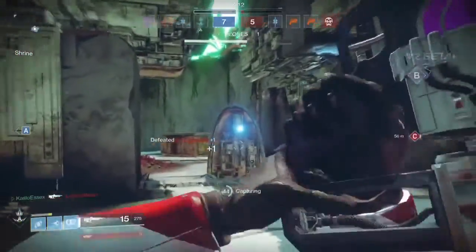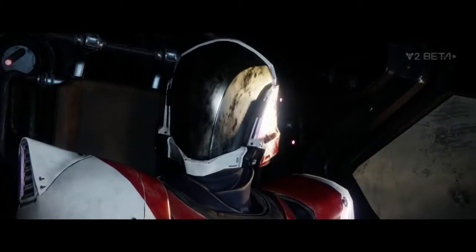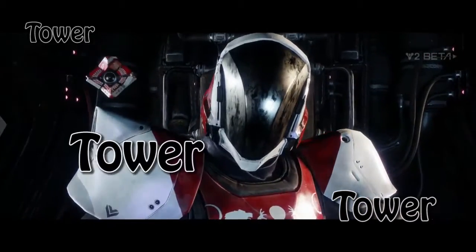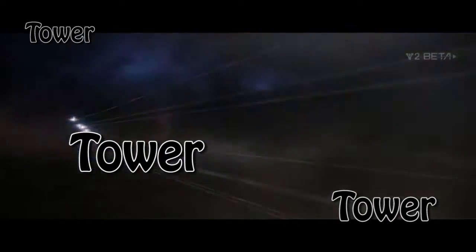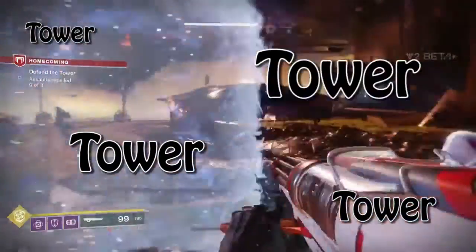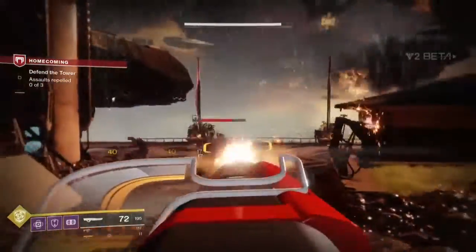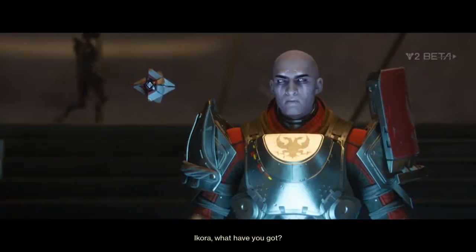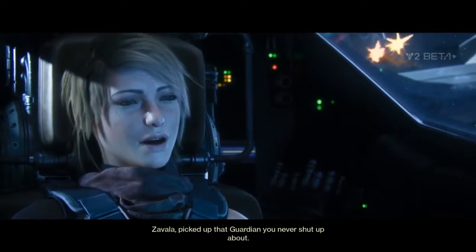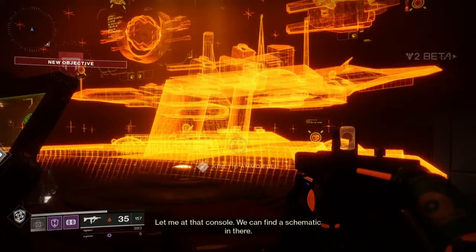The beta immediately throws you into the opening mission of Destiny 2 called Homecoming, where you are returning to the tower but you can't seem to get any communications in or out. Lo and behold, the entire tower and the city below is in flames, and a Cabal fleet is flying overhead with something being attached to the Traveler. You're then dropped off into the tower having to fight your way through waves of Cabal and encountering a lot of familiar faces, including Shaxx, Zavala, Ikora, and even Kate, just to be picked up at the very end by Amanda Holliday and taken to a Cabal ship ready to take down whatever seems to be interfering with the Traveler.